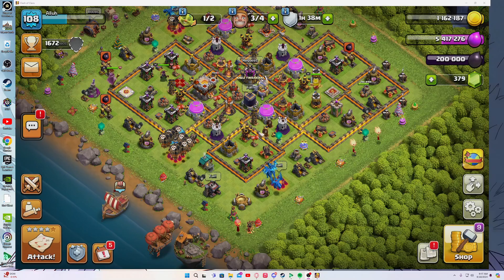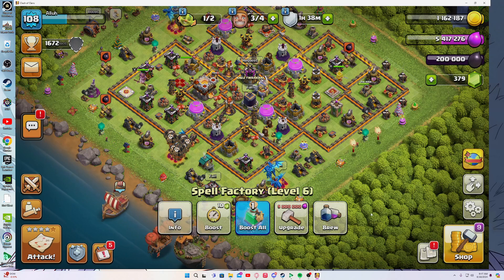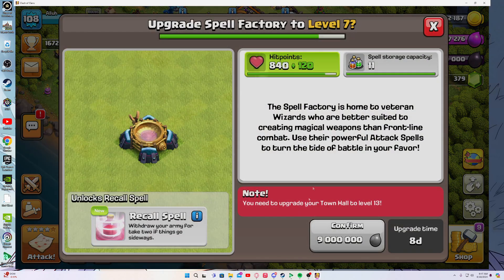What's up guys, today I'll be showing you how to increase your spell capacity in Clash of Clans. The first thing you want to do is go to your spell factory and upgrade it. Depending on what level it is, depends on how much storage you have.